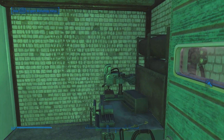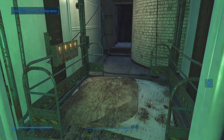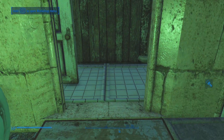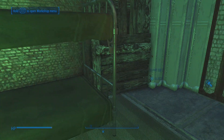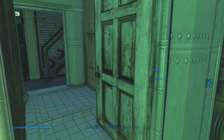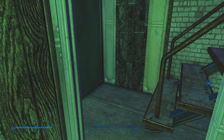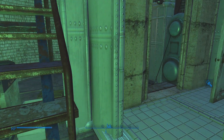So this lift is okay, it seems to be intact. My generator. Some settler bedding — settlers don't like going upstairs, so you need to have as many convenient beds downstairs where they can access them.